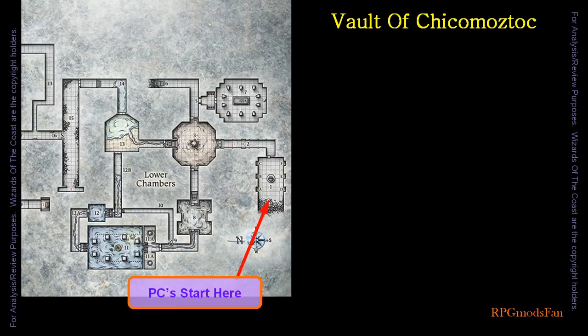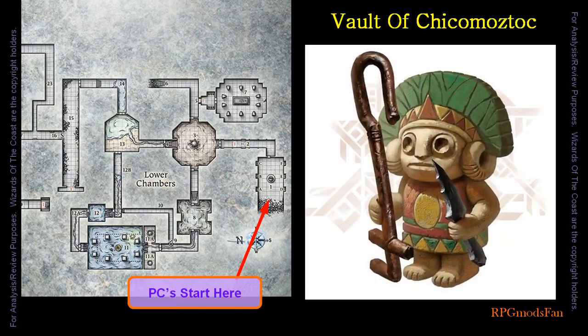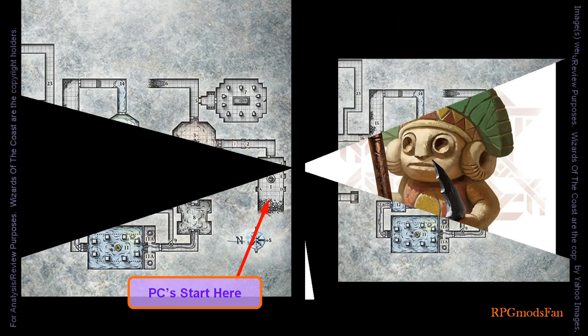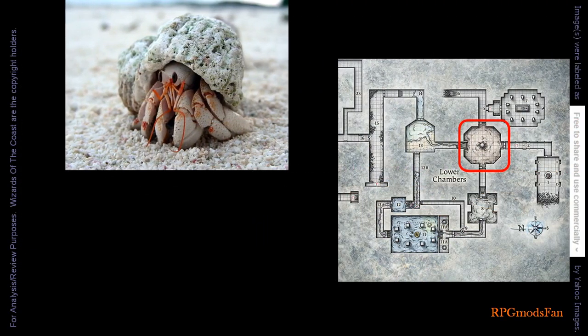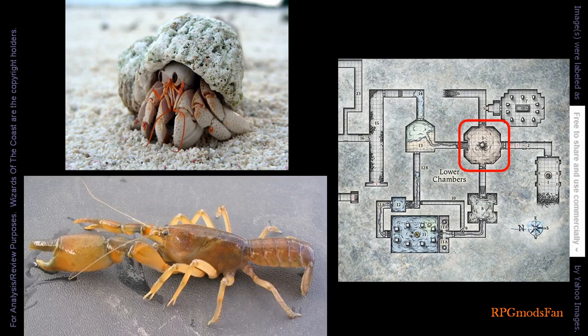The lower chamber the player characters fall into has figurines on opposite sides of the chamber. These figurines will animate if disturbed. The first thing the player characters will encounter is a giant hermit crab whose shell resembles a boulder, and a giant crayfish.